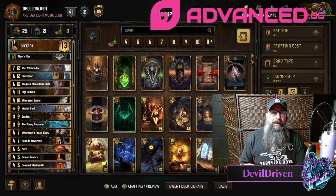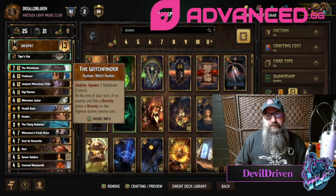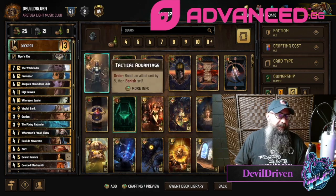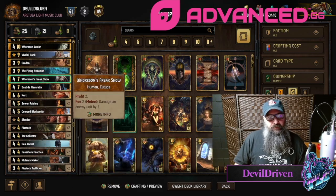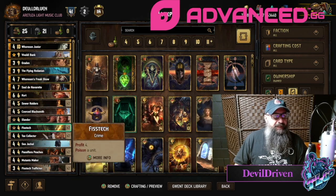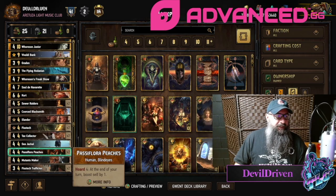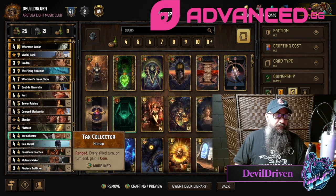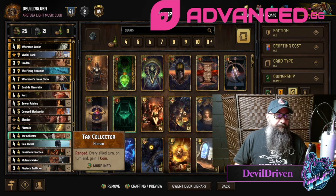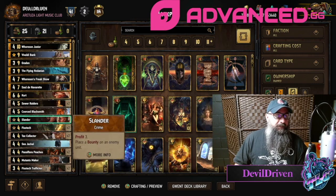Hey guys, what is up - I am Devil Driven. Today's video is Mayamon's Jackpot list. It's pretty fun. I like decks where it's got a little bit of control and a little bit of point slam. You've got some decent engines with the peaches and the tax collectors. The tax collectors, even though you hit nine, can still just gain one boost instead of over-profiting, which jackpot is just awesome with.